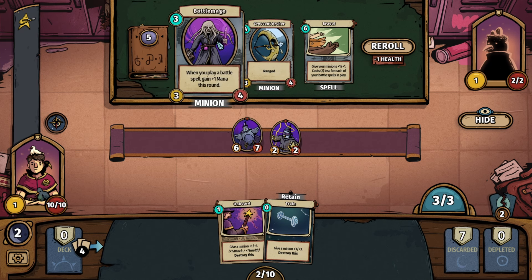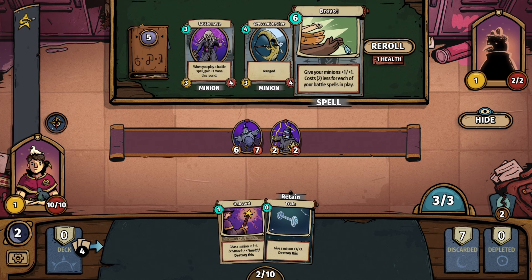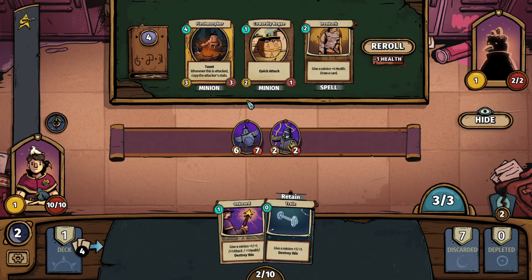Let's improve our deck. We have a Battle Mage — when you play a battle spell, gain plus one mana this round. Crescent Archer — it's ranged. Then Bravo — give your minions plus one, plus one, cost two less for each of your battle spells in play. Let's go with the Crescent Archer. Fleshmore for Taunt — whenever this is attacked, copy the attacker's stats, which is quite nice.